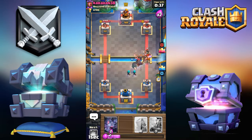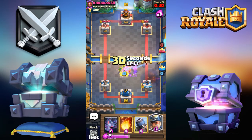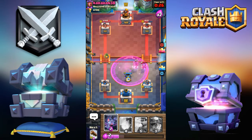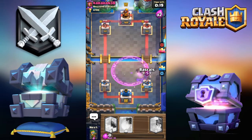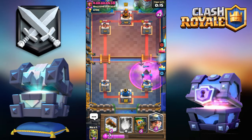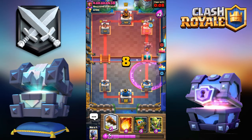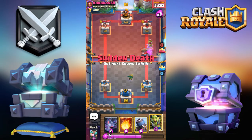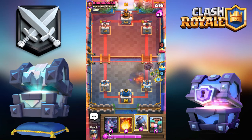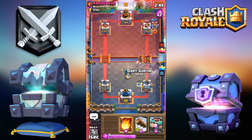Let's log this back, go for Dark Goblin. We'll go goblin over here to distract everything long enough, go for mortar down here. I have to go for bats since it's enraged and the tower was locked onto the Electric Wizard a bit longer. I'm going to go miner to the back of the tower since he's going to go for Pekka. The miner is going to deal a bit of damage. I'm going to log all that — fireball goes down, goblin gang. Easy so far, just textbook.